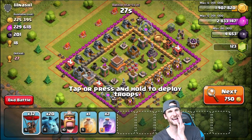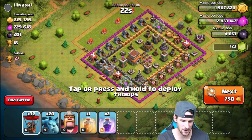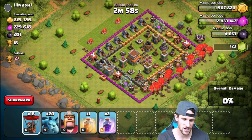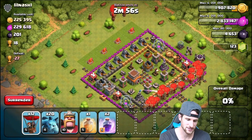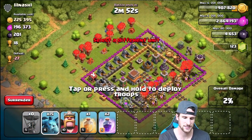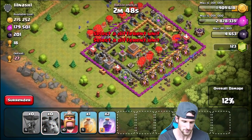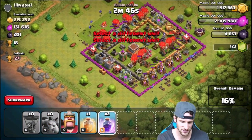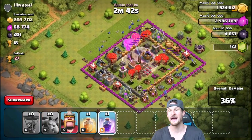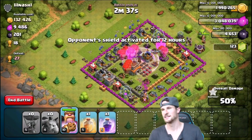All right guys, check this out — great amount of loot on this base, not that much dark elixir but I don't care when there's this much other loot. As you guys know, we are kind of trophy pushing right now so I am going to try and get the three-star on this. The reason I'm pushing is because I want to start getting some good loot bonuses. Let's just drop a rage spell right here in the middle.